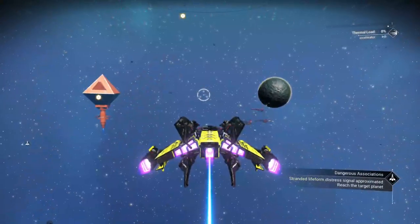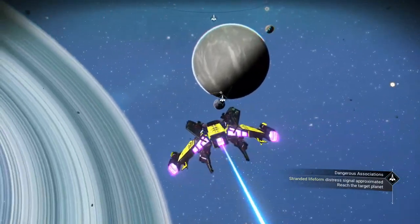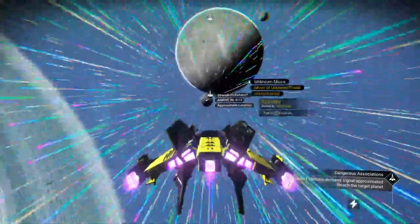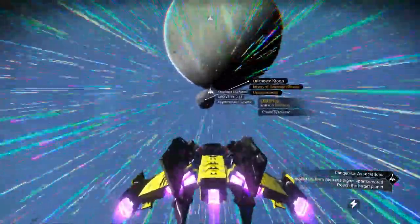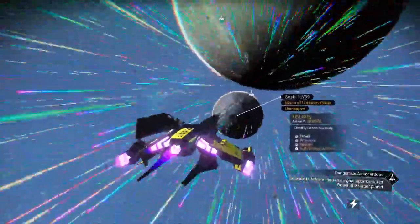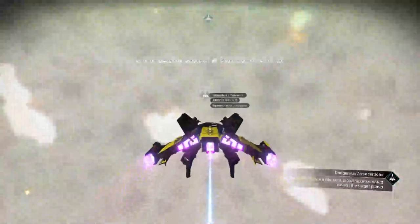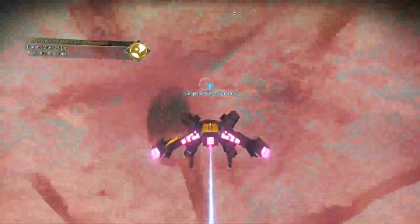It looks like we're heading over to this planet to rescue a stranded dude. I haven't added any maneuverability to this thing, so it's going to be a little sluggish in turning. An undiscovered moon? How is that possible — unless nobody's doing the anomaly mission. It wouldn't be surprising, would it? I guess everybody's after these ships and these multi-tools at this point.